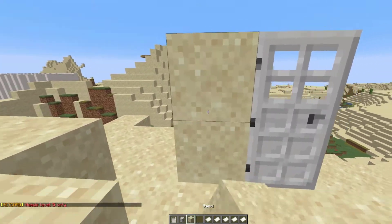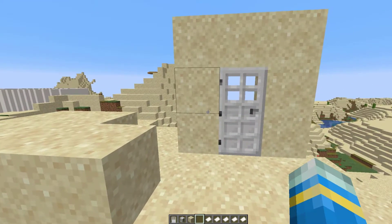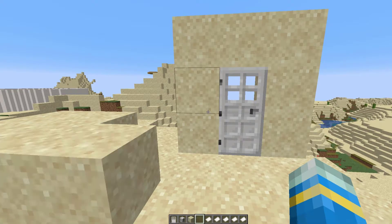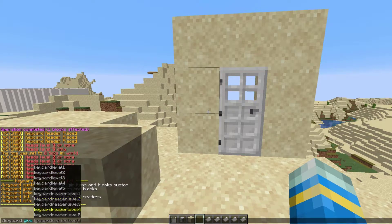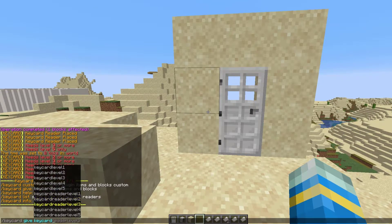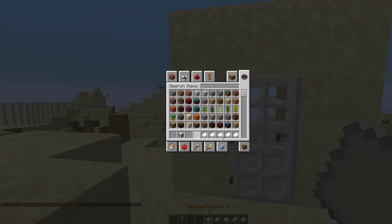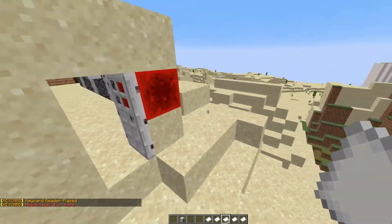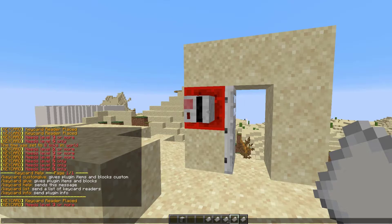Now we're going to take a look at the commands. I'm going to build a quick little door here that we are going to put a key card to protect. You do slash key card and then help — that will show the commands. All we need to do is key card give and it will give a list of all the different key cards, key card readers, and levels. Let's go with a level three — I now have two of them. Let's also grab the reader. Once we've grabbed it, we can pop it on the door and it says 'key card placed' in chat. You cannot destroy it. My level three key card now opens this door. You can also do key card list and that's going to list all the different locations of the key cards.